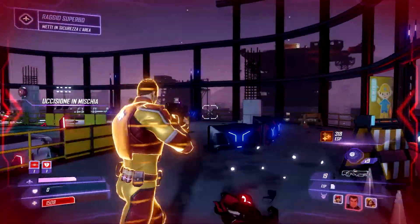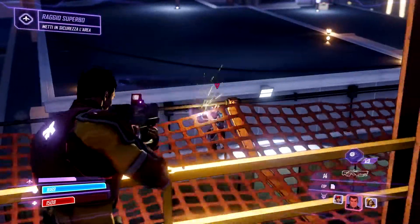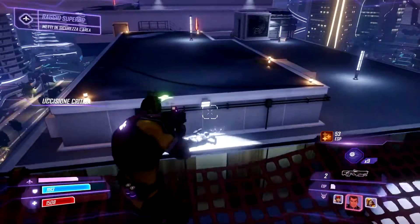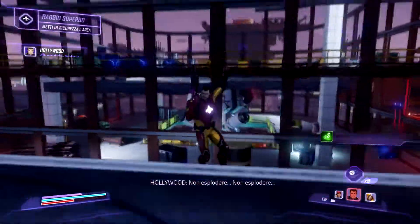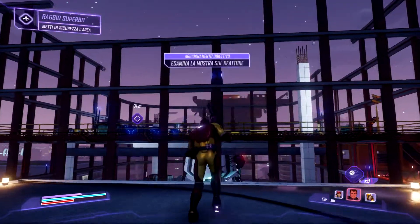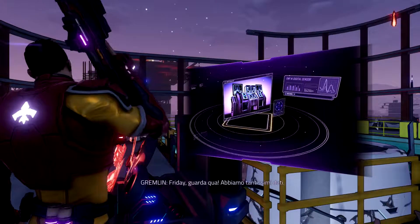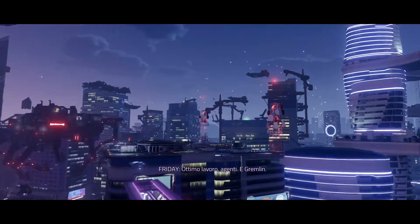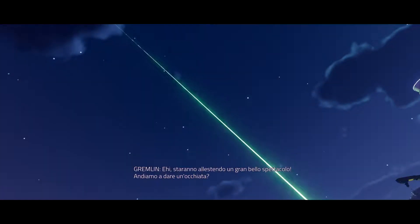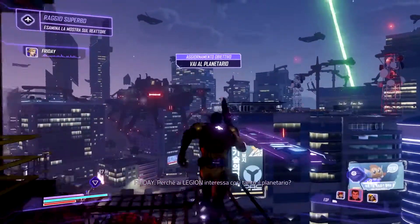I'm taking you down, Mayhem. I think that just about does it. What now? Let's have a look at that control unit — please don't explode. Friday, check this out — we've got a ton of data here. Nice work, Gremlin. Agents, based on my calculations, they must be routing the power to the planetarium. Hey, they're putting on a light show — can we check it out?